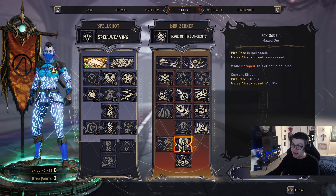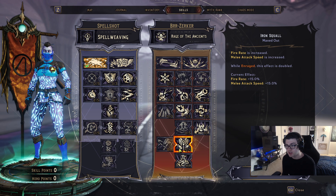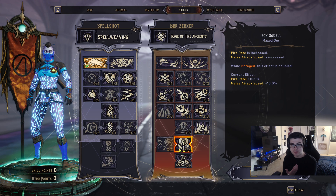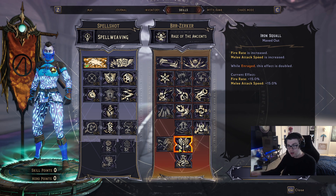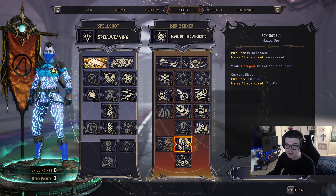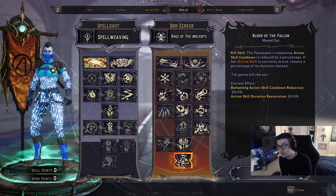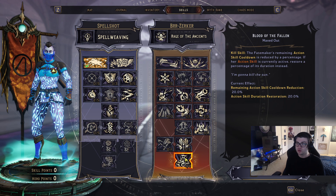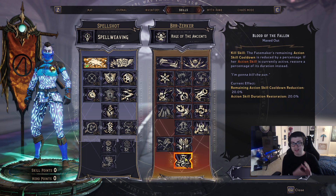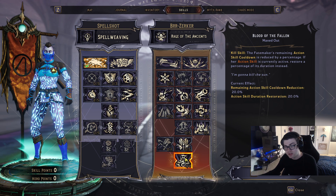Iron Squall gives 15% increased fire rate and 15% increased melee attack speed, both doubled while Enraged — so 30% fire rate while Enraged, stacking with all your other fire rate bonuses. The Berserker capstone, Blood of the Fallen, is a kill skill: if your action skill is active, it restores 20% of the skill duration; if it's not active, it reduces the cooldown by 20%.